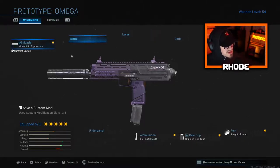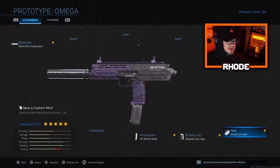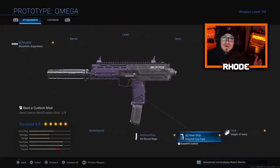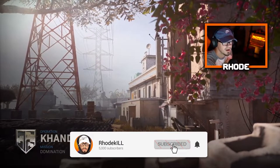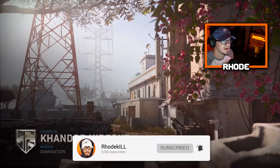We're running the monolithic suppressor, no stock, double grip tape, and 60 round mags. We drop a nuke in this gameplay on Condor Hideout — I do not like the map very much but we end up dropping a nuke on it. Hit that thumbs up, hit the subscribe button down below, and let's jump into the gameplay.